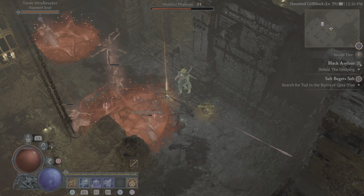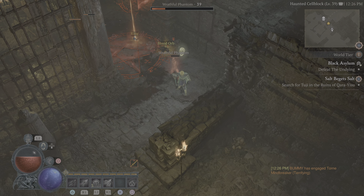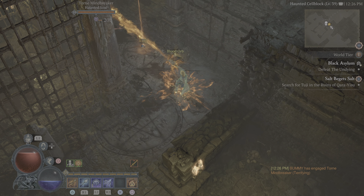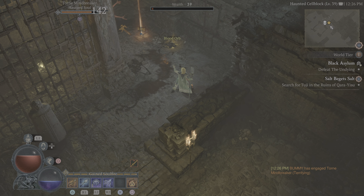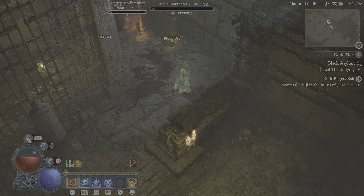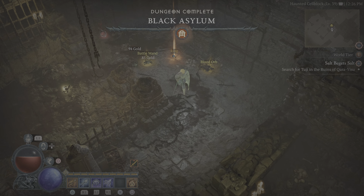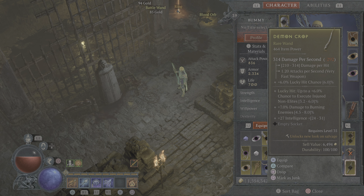Two remaining. Better grab that ring - wow, more! Just when you think you're done, another one pops up. Getting the mindbreaker, haunted soul - fire weapons. Take them out - dungeon complete! Wow, got it done.